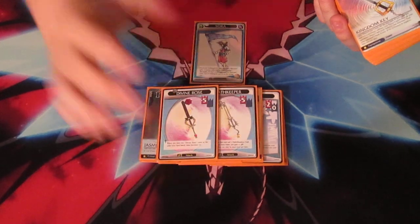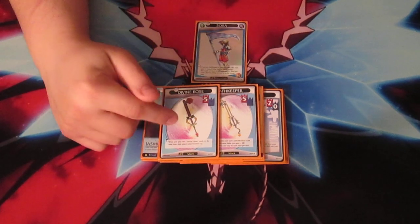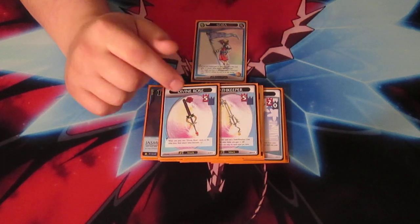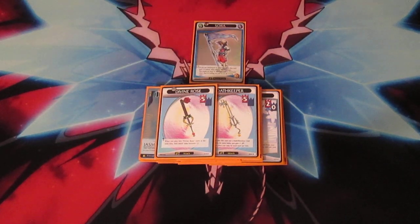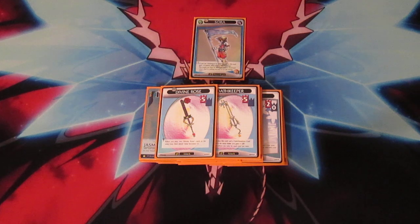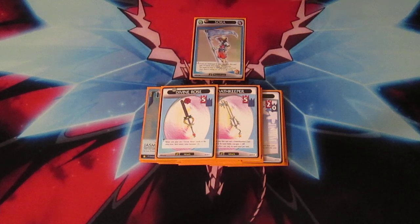I've got two attack cards: Divine Rose and Oath Keeper. I'll be honest — if I had them, this would be taken out for another Oblivion, and I'd shove in an Ultima Weapon to add to the deck's count. But since I don't, these are the next best attack cards. Oath Keeper: when you kill a Heartless on your world, you gain a health. And then Divine Rose is just a plus 5. I just don't own enough extra copies of Oblivion — I think I own two or three tops. Moving a couple of times since I've played this game, I've lost several.